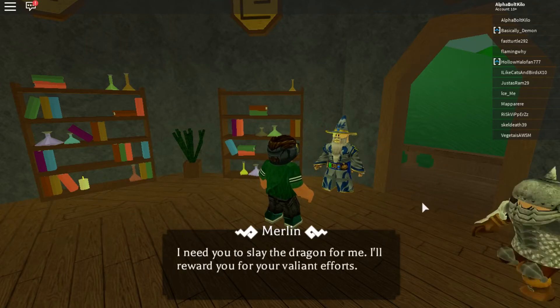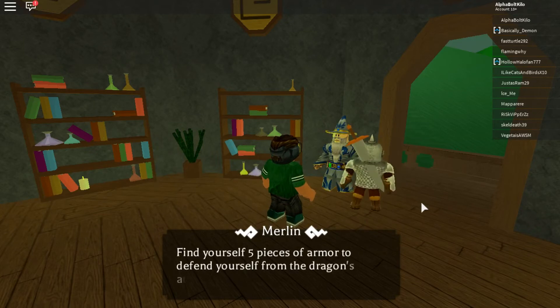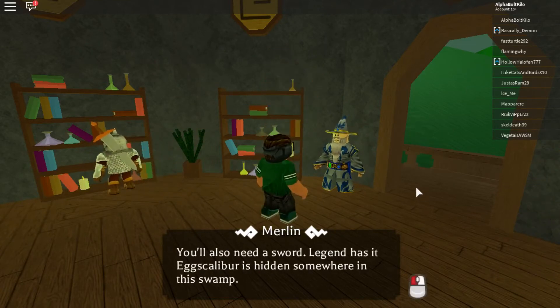I'll do that for you, Merlin — I got you. So there you go. Like I said, you have to find five pieces of armor to begin, and you'll also need a sword. Legend has it Excalibur is hidden somewhere in the swamp.